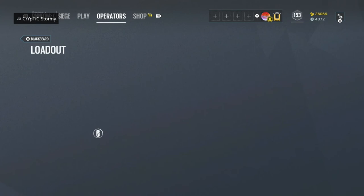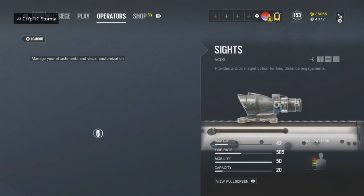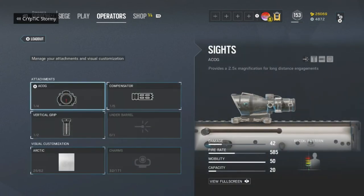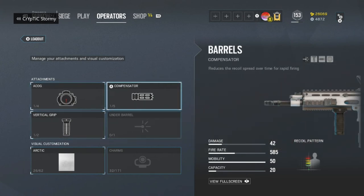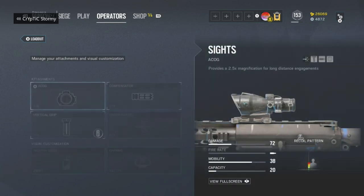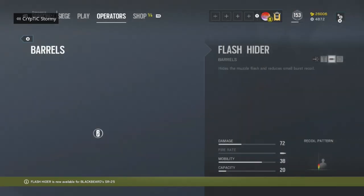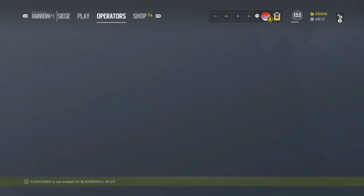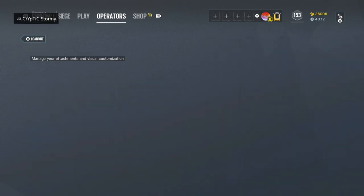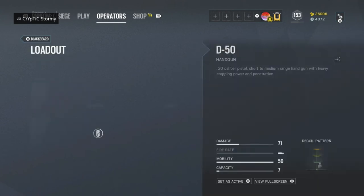There's Blackbeard. Blackbeard has access to the MK17 and the SR-25. For the MK17, I like to run ACOG, Compensator, and Vertical Grip. Blackbeard does have a very slow fire rate, but because of his short mag you're probably going to be using all 20 bullets at once, so I would use Compensator for that — then use Vertical Grip to control the recoil. For the SR-25, I run ACOG, Flash Hider, and then Vertical Grip because it just works well with the rifle. Blackbeard has access to the Deagle — it's a really nice pistol, but you don't have any attachments for it, so you just have to control the recoil and learn how to use it.